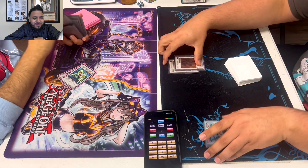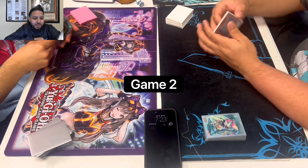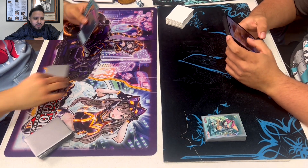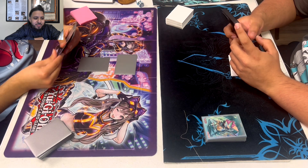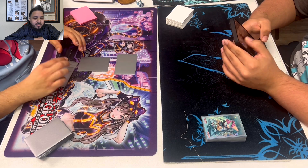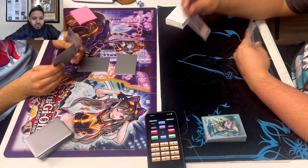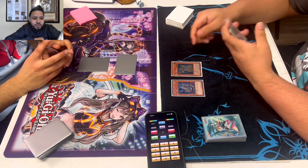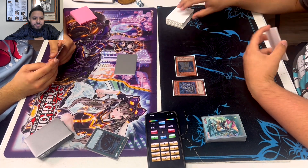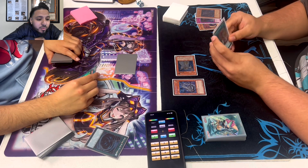Oh, that was a weird game — shout out to Bob for pulling it out though. Alright, game two — Julio's going first. We didn't see Instant Fusion that game. He sets — did he set MST? I don't like setting MST turn one, unless I'm playing against a Future Fusion deck or Black Wings. Special Cyber Dragon, summon Lila, pop. See, I don't like setting MST — lose a random card. He didn't attack, yeah — I get it, you don't want to attack into the monsters.